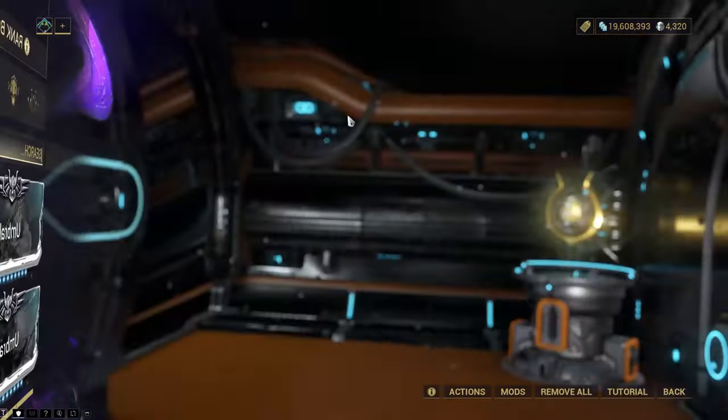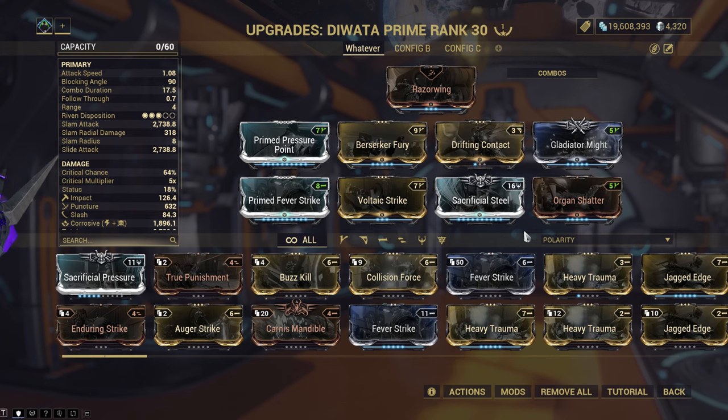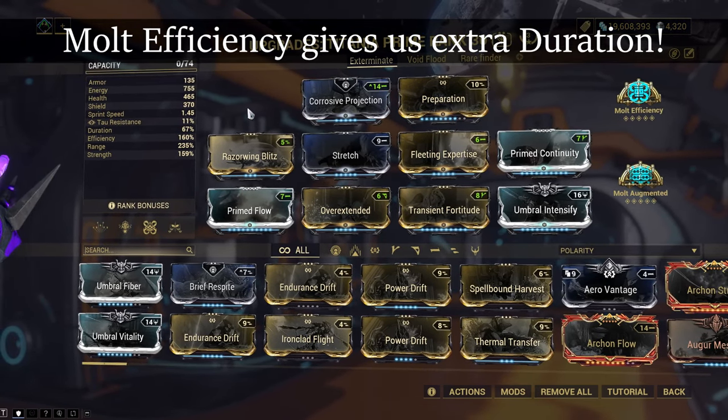The frame we choose for going fast is Titania. This build is made for exterminate and capture, since capture has a chance to turn into exterminate sometimes, so you want to be prepared for that too. Or you could just abort if that happens — but no, we are all about efficiency on this channel.